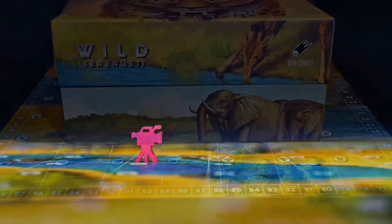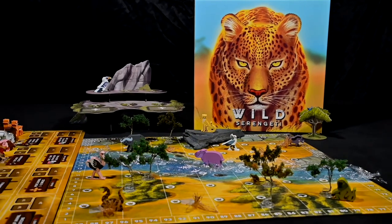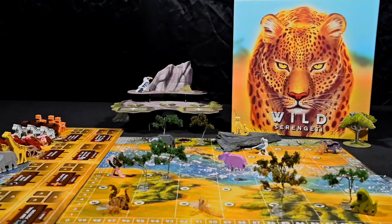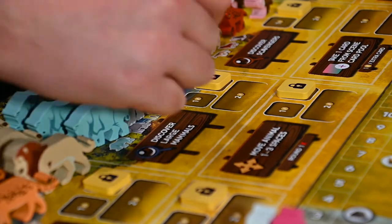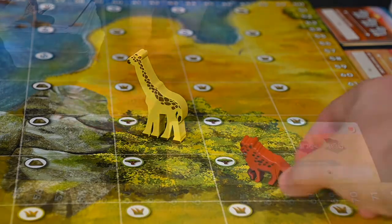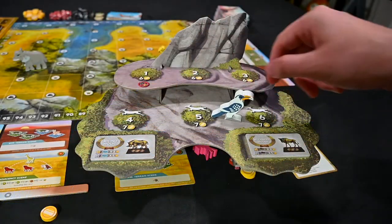Wild Serengeti is a 1 to 4 player game for ages 14 and up with an average gameplay length of 45 to 120 minutes, published by Bad Comet. The basic overview has you spending coins to discover and place animals on the map to create scenes that match your scene cards for points. At the end of 6 rounds, the player with the most points wins.